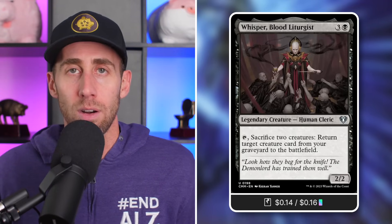Moving on, Whisper, Blood Liturgist — we can put those Fungus to good use with this. A 2/2 Human Cleric for four mana: tap and sacrifice two creatures to return a target creature card from the graveyard to the battlefield. We're going to be filling our graveyard with a ton of permanents including creatures. So we tap, sacrifice two of those Fungus tokens, and say 'that really good creature — let's bring that right back into play.' An absolutely absurdly good card in this deck.